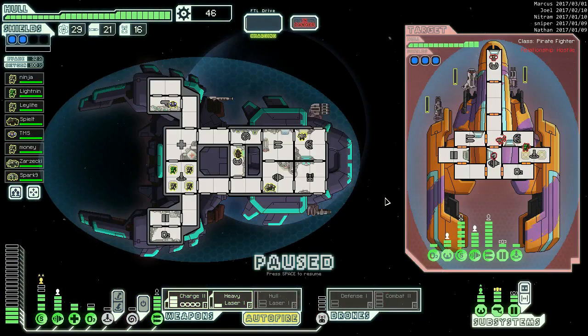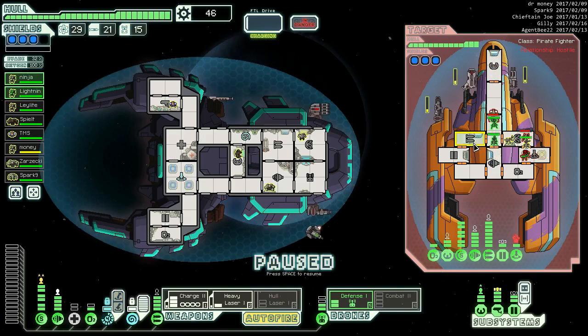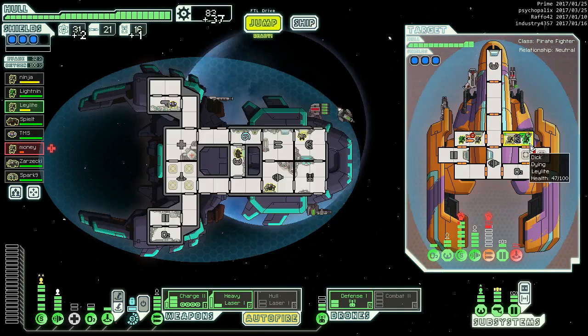Hail the ship or attack before he can attack - let's attack first. He's got a lot of stuff. We definitely want the defense drone up, and we definitely want to mind control. Get the shield going and our teleporter into their shields, then you two go into weapons. That should be all we need to do. No sense taking a risk that we'd kill our guy.